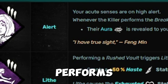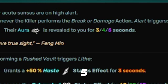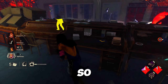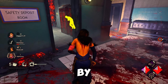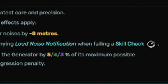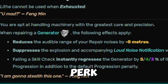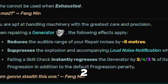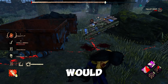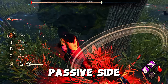It's up to you whether to swap to Lied or stay with Sprint Burst. Moving on to Alert and Technician — Alert can be a very useful perk, allowing you to see the killer for five seconds after they perform a break action, such as breaking a pallet or a generator. Technician is also a handy perk for beginners still getting used to hitting skill checks. It reduces the range of your repair noise by 8 meters, and if you fail a skill check, it suppresses the explosion and loud noise notification to the killer. However, it regresses the generator by 5% at level 1, 4% at level 2, and 3% at level 3.